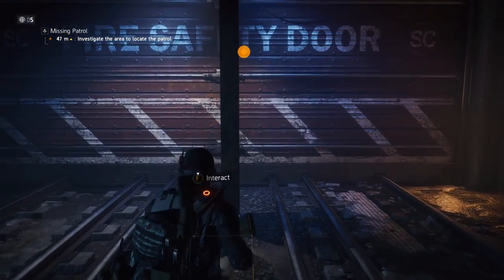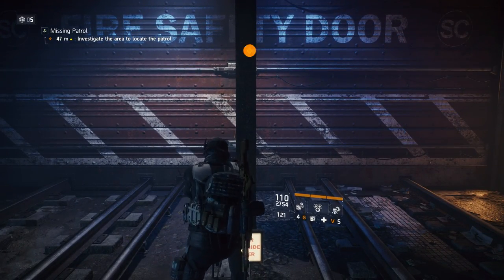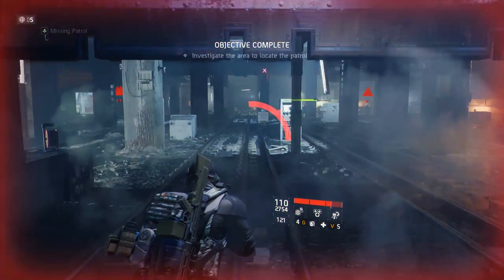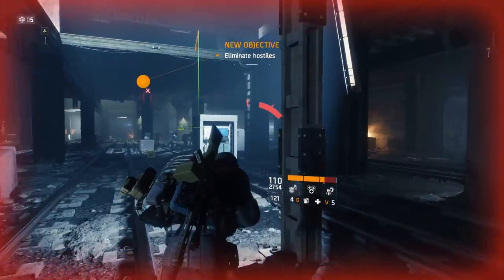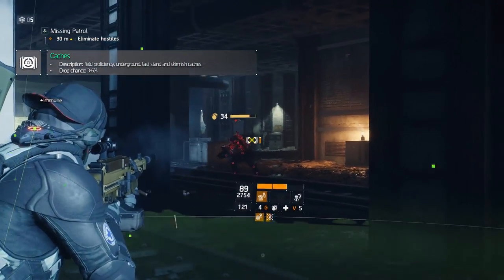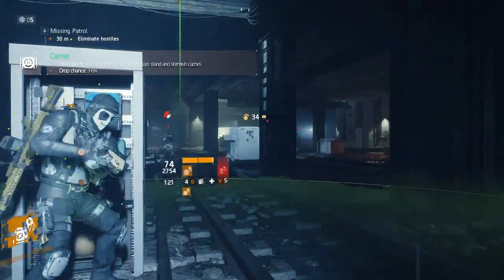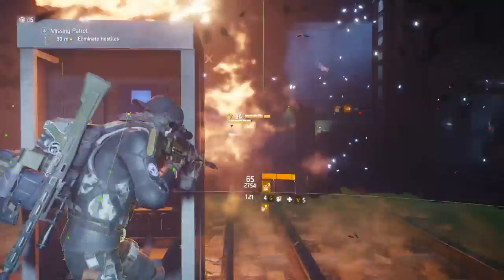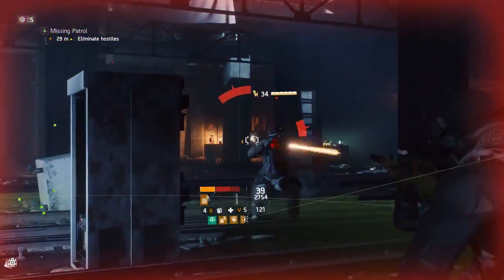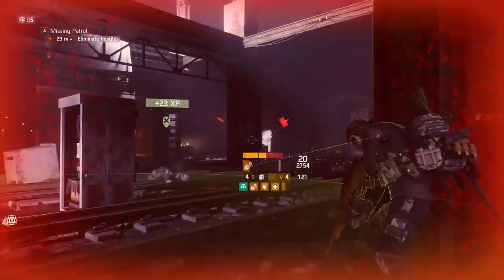The 8th and final method is farming Field Proficiency, Underground, Last Stand and Skirmish Caches, each having a 3% to 6% drop chance for classifieds. And that wraps up the methods of earning classifieds from most guaranteed to least guaranteed.